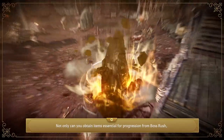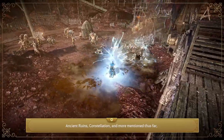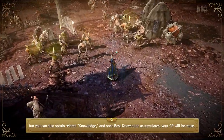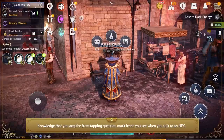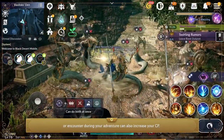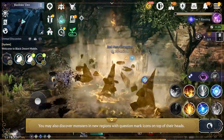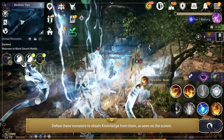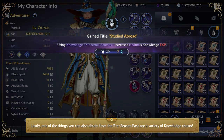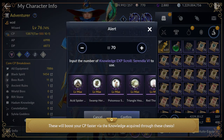Not only can you obtain items essential for progression from Boss Rush, Ancient Runes, Constellation, and more, but you can also obtain related Knowledge — and once Boss Knowledge accumulates, your CP will increase. Knowledge acquired from tapping question mark icons when talking to an NPC or during your adventure can also increase your CP. You may discover monsters in new regions with question mark icons on their heads — defeat these to obtain knowledge. You can also obtain a variety of Knowledge Chests from the preseason pass to boost your CP faster.